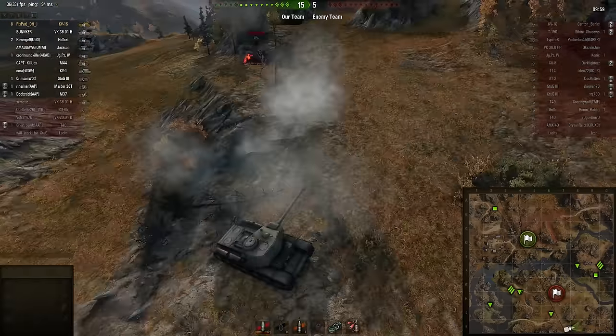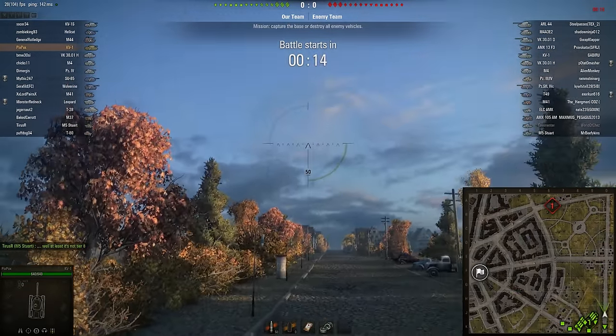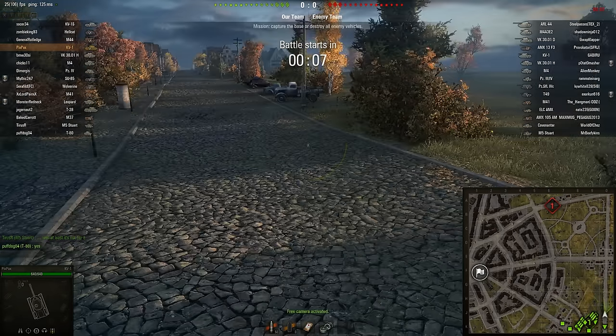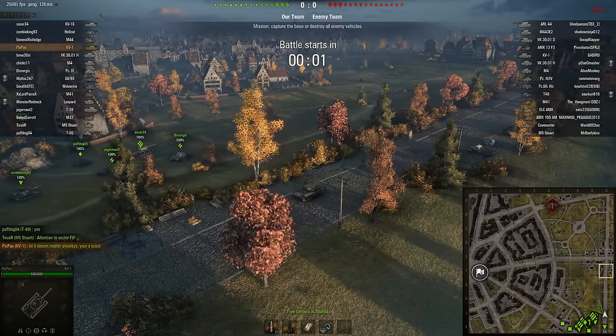There's another replay I want to show - it's the KV-1 before I got the KV-1S. I didn't play when it was just called the 'KV,' but here I am in the KV-1. I'm checking out my tank - I think I just unlocked it. I'm using the derp gun, and look where we spawned - this is where we used to spawn on encounter. Kind of interesting.